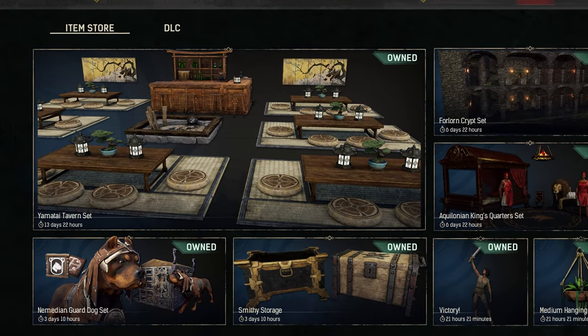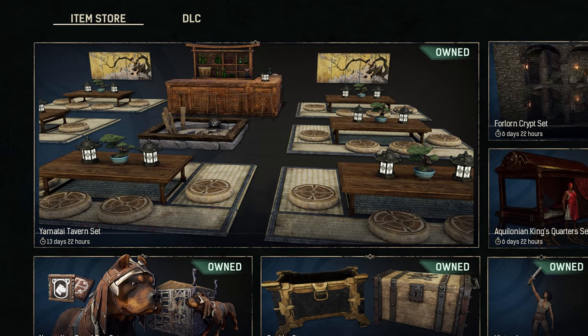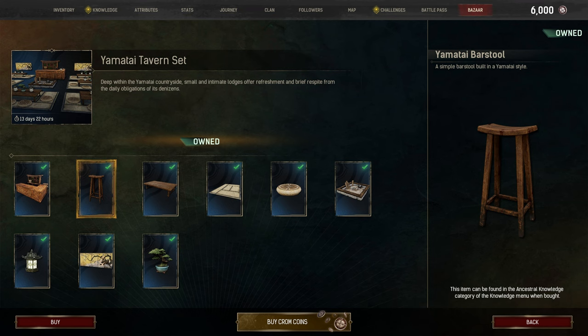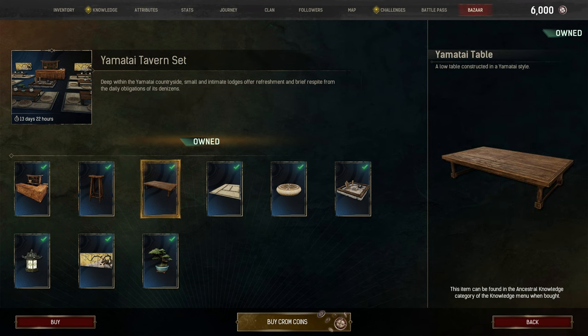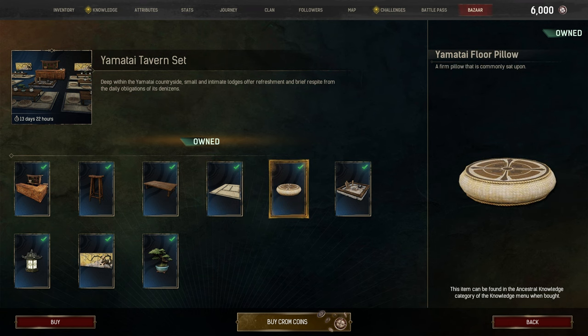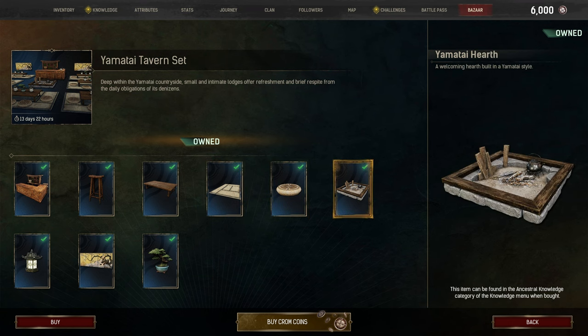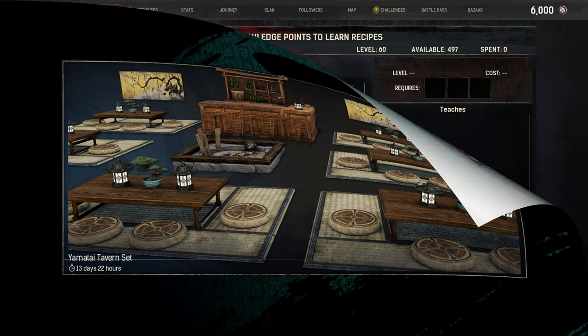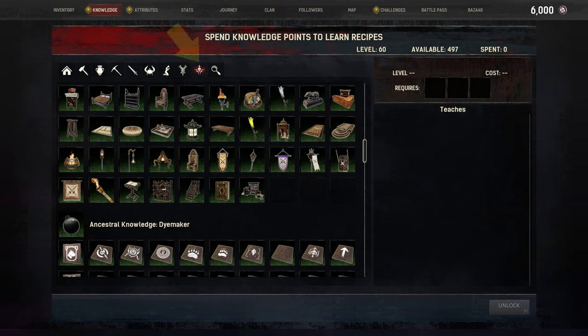So what's included with the Yamatai Tavern Set? The current bundle includes 9 items, including a Yamatai-themed bar counter alternative. Except for the bar counter and hearth, which are craftable using the construction hammer, all other items are crafted at an artisan table. As of December 2023, the bundle costs 2457 chrome coins. As always with bazaar items, once purchased you can find the recipes under your Ancestral Knowledge category.